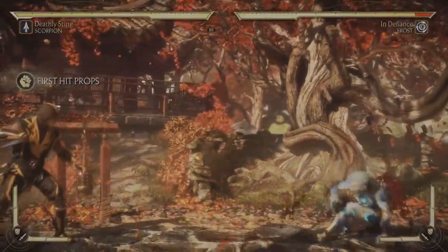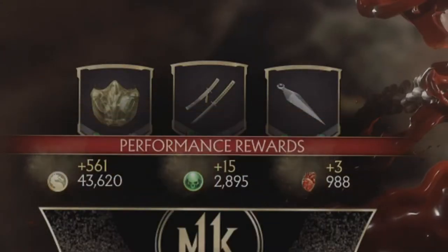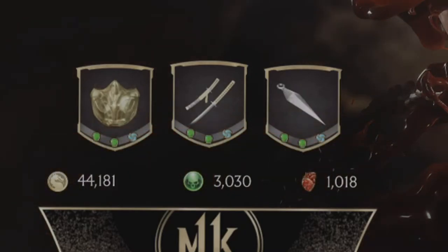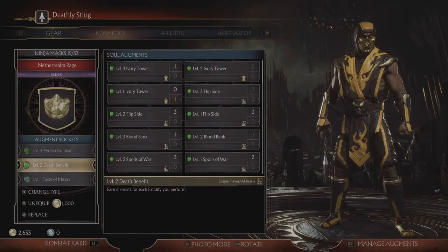That's double farming in action, and 20 minutes later I've already got 1000 hearts. As you can see, that's the way to go — you can quickly make a fortune with augments. Try it and you won't regret it. Thank you guys for watching; check out my channel, I've got a ton of good stuff about Mortal Kombat.